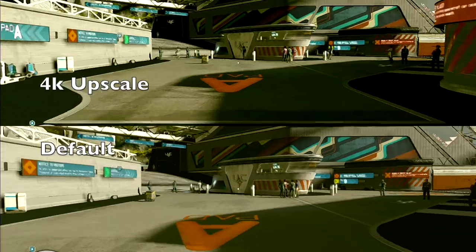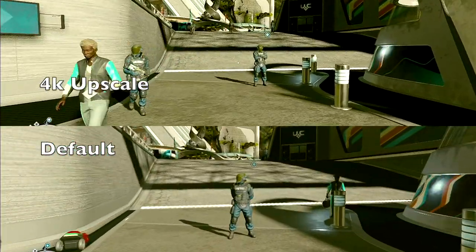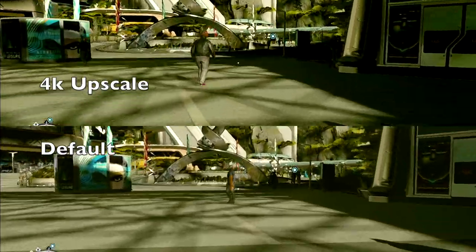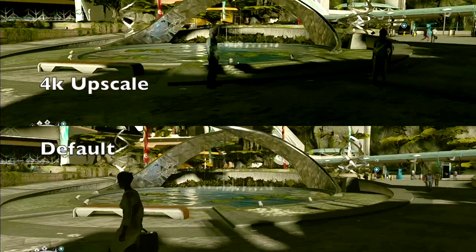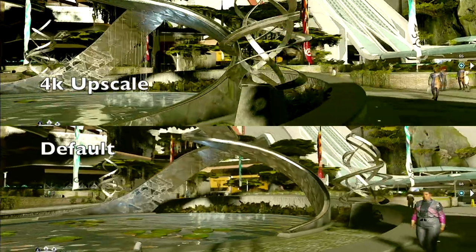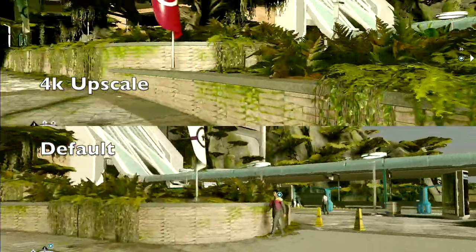We have the 4K upscale up above and the default below. Out of the gate it's really hard to notice any real difference at all, but when we get to the water fountain — if you look at the water dripping down and the fountain itself — you'll notice that the lines are slightly clearer.